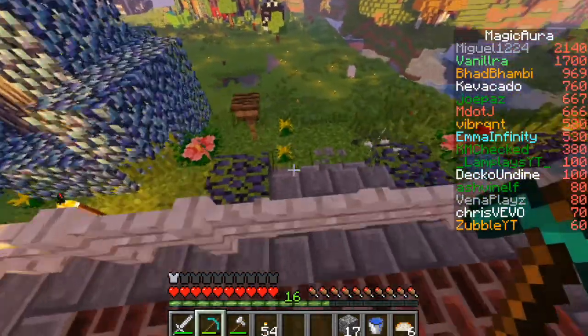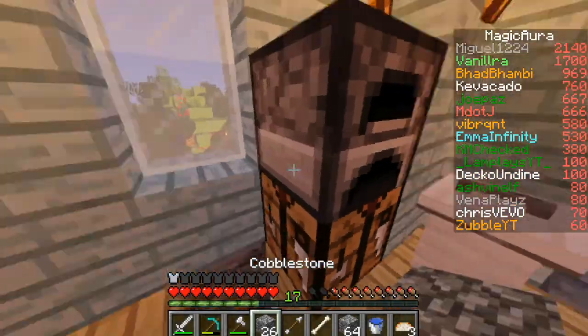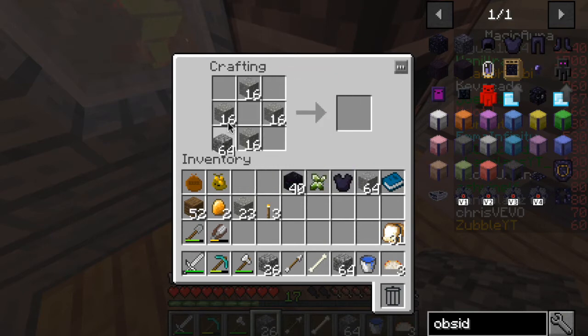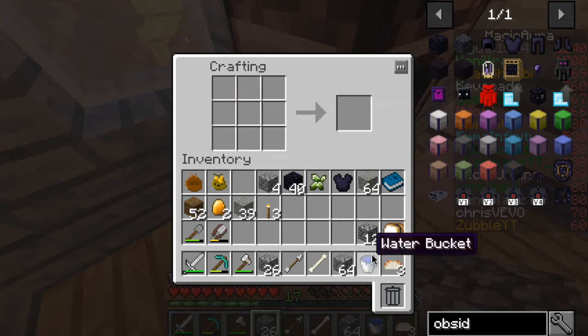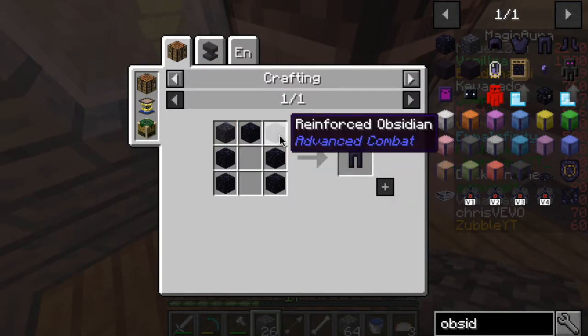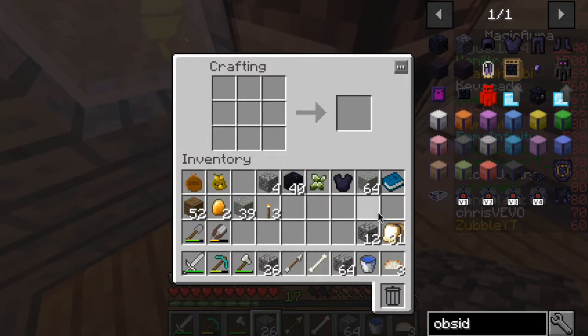Let's grab andesite or granite and start crafting. I'm gonna need a bunch more cobblestone, so we'll grab two stacks of that. We can make 16, which should be able to pay for two more of the armor pieces. We need the reinforced obsidian — I forgot.